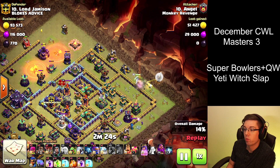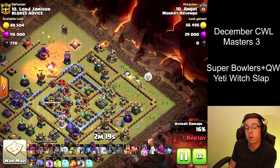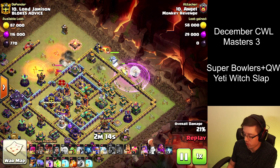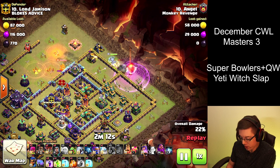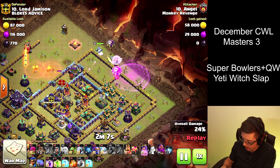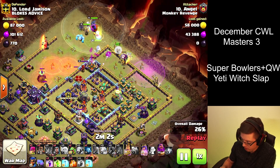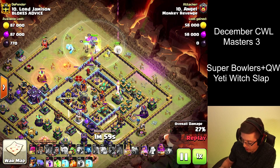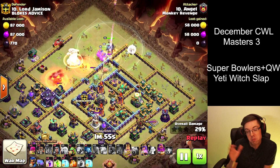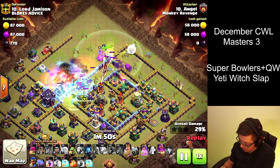This war was very close, and it decided if we would stay in Masters 3 or if we would get promoted as a clan up to Masters 2. So I went with a super safe, high percent, two-star approach. The riskier approach would have been to charge the Archer Queen in, try to get the Eagle and the Scatter Shots perhaps. Safe approach — just completely ignore all that, just go around the base, send everything in.